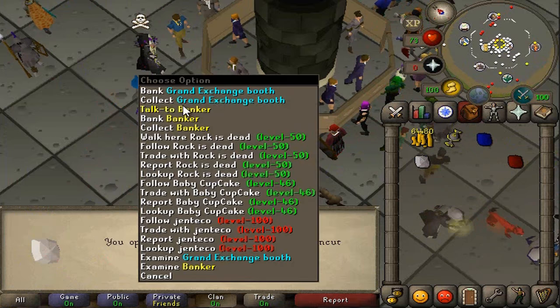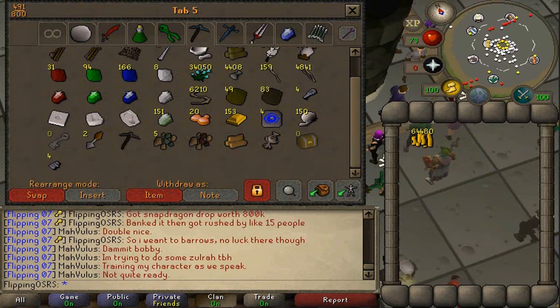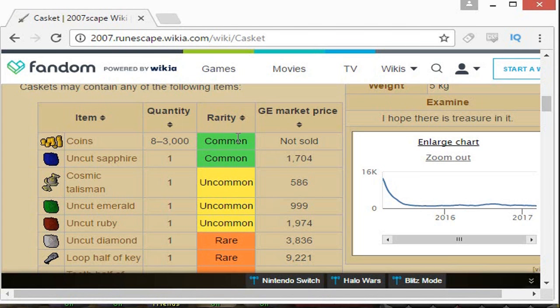Pretty classic inventory. All these gems are profitable, but the problem is the common coin drop. It is between 8 and 3,000. I kind of thought it would be like a 50-50 — so most of the time you'd be profiting. It would be any random number between 8 and 3,000, so more often than not it would be profitable, because the caskets cost about 1,200 coins and you'd only need 1,200 coins or more to profit. But that is not the case — clearly it's much more common to get lower denominations, and that is why this is not ever really going to be profitable.